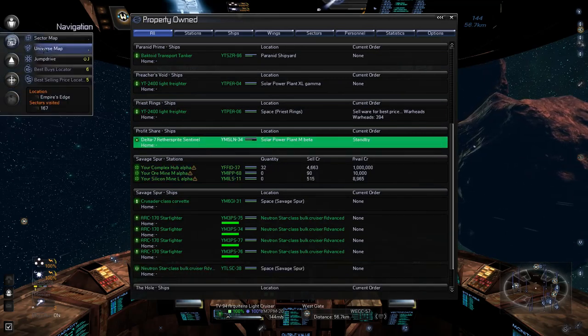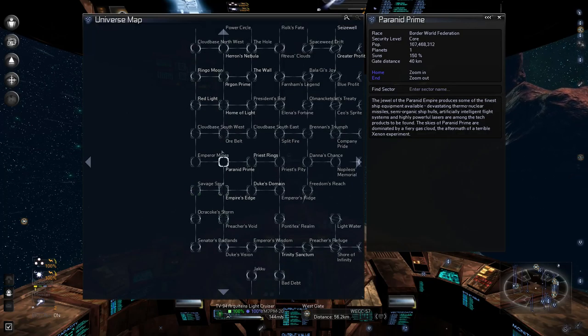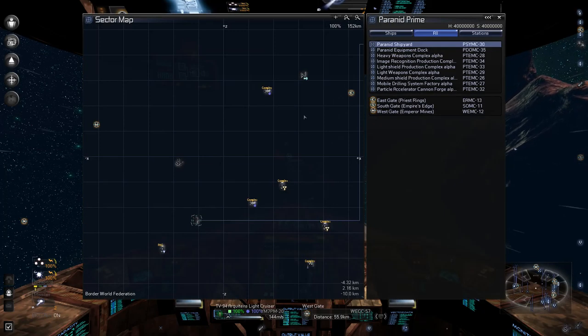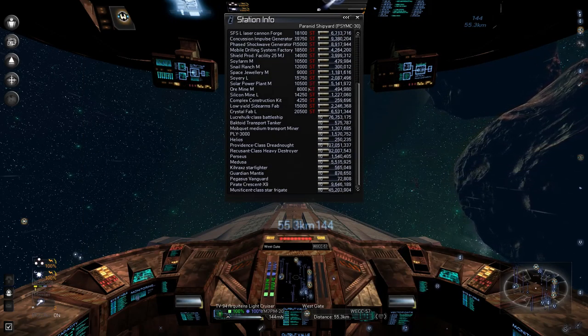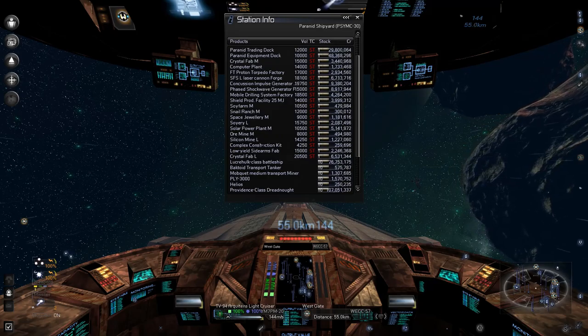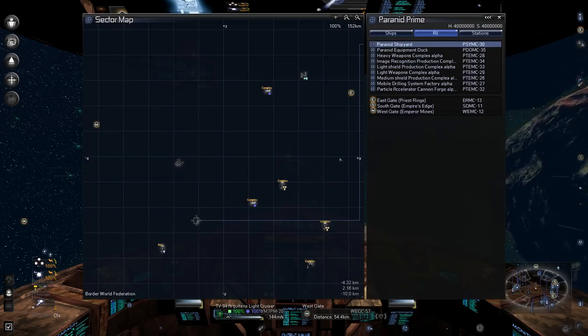Just twisting around a little, doing some fancy maneuvering. There's the hole — we can see that very plainly. Savage Spur, there it is! That was the right one.